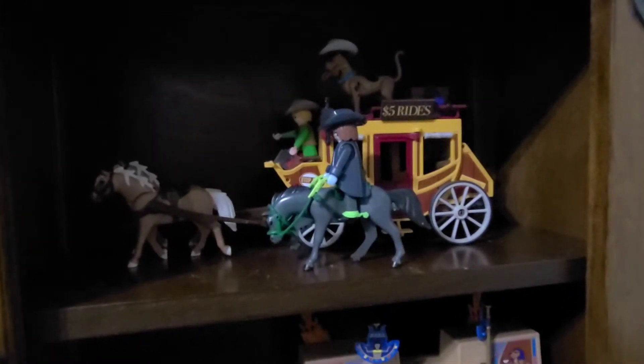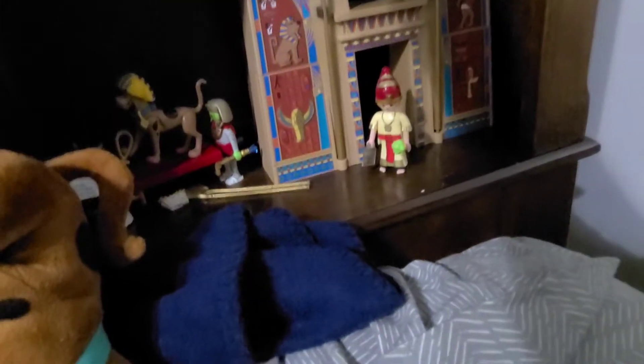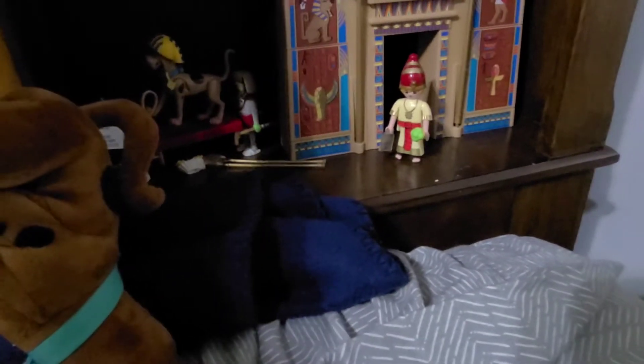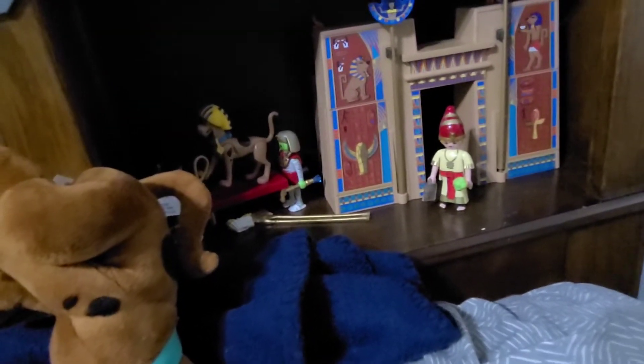The next set I also recreated is the Scooby-Doo Avengers with the Wild West. It contains the Wild West version of Shaggy and Scooby, and we have the Ghost of Dapper Jack Rogers — who does glow in the dark. We also have Scooby here. His SD collar may have gotten lost when I was finding stuff in the attic, since I cleared up my room where I stored all my figures and play sets.